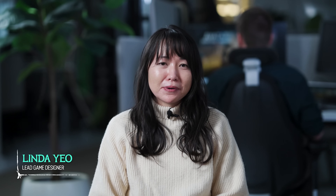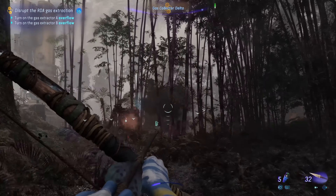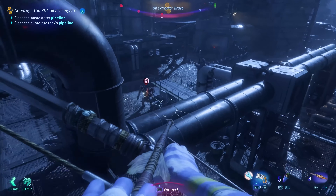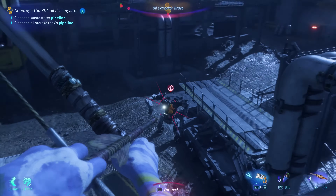It's now easier to hit the weak points on M-Suits, allowing you to stealth around like a predator and take out most of them in one hit. We have increased the time it takes for a unit to call for reinforcements, prioritized the closest unit, and ensured that only one unit will be making the call.